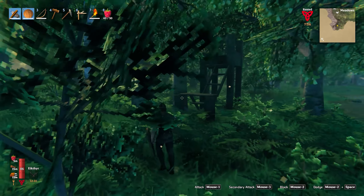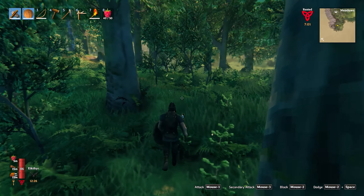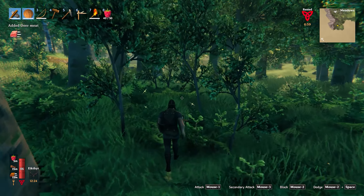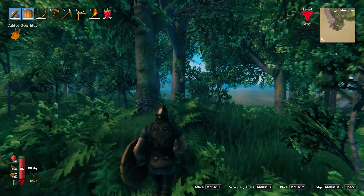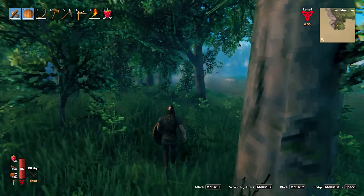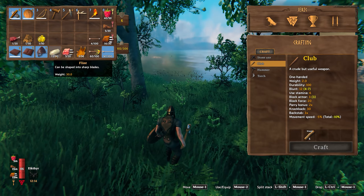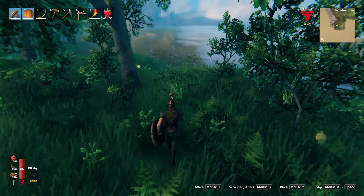All right, let's keep grabbing this flint. What do we got here? Ten, eleven. I wasn't too far off the mark — I'd be on Contestant's Row, you know. We've got that reference. Let's walk through the water and grab these bits. Which direction are we even headed in? This is the way I kind of wanted to head anyways.